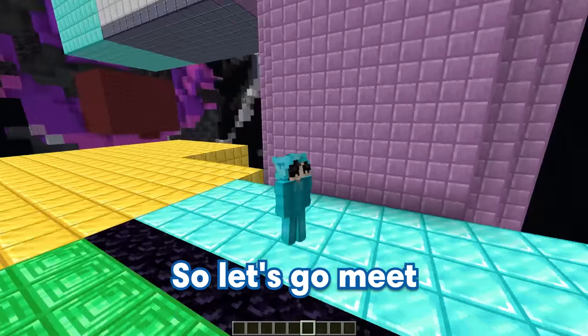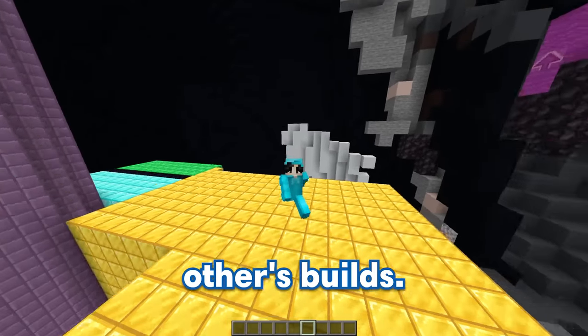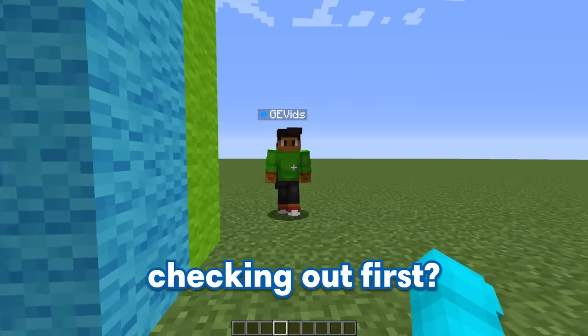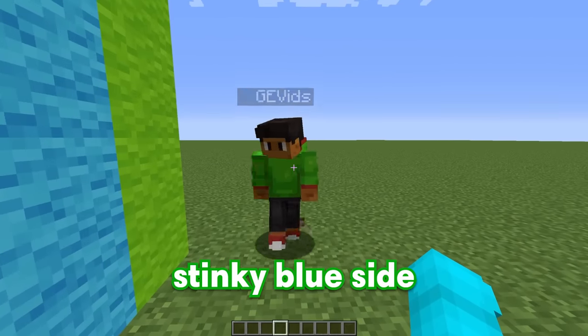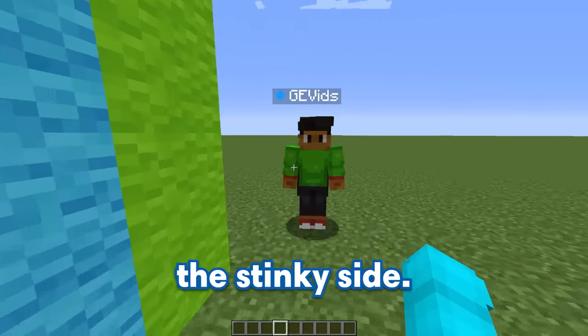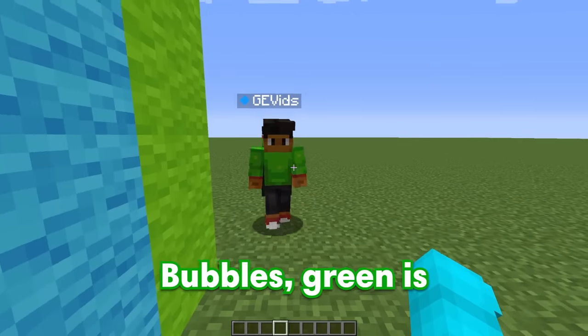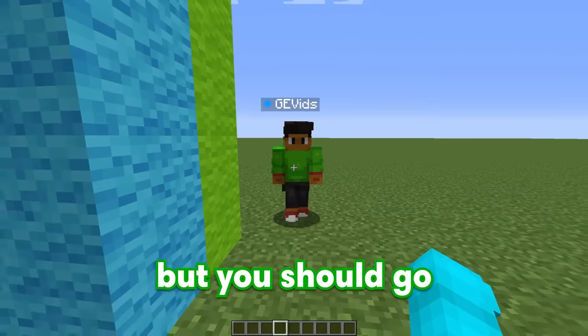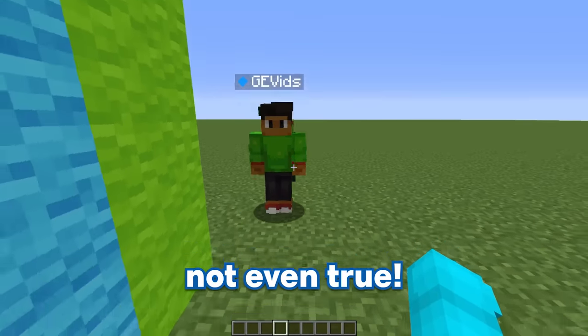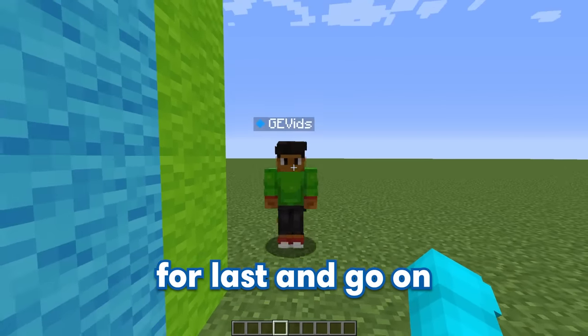The timer is up! Let's go meet up with GE and check out each other's builds. Hey GE! Now that we're done with our builds, whose are we checking out first? Are we going to go on the stinky blue side or the beautiful green side? GE, I think you got it reversed — green is the stinky side! Green is the best color, but you should go on my side because my build is way better than yours! What? That's not even true! I guess we can save the best for last and go on your side first.